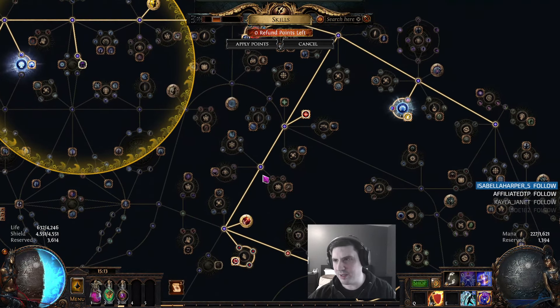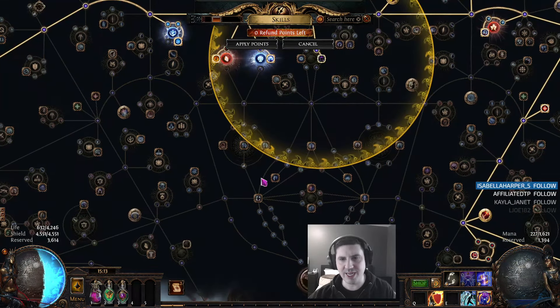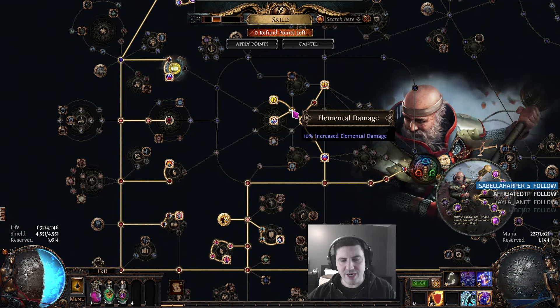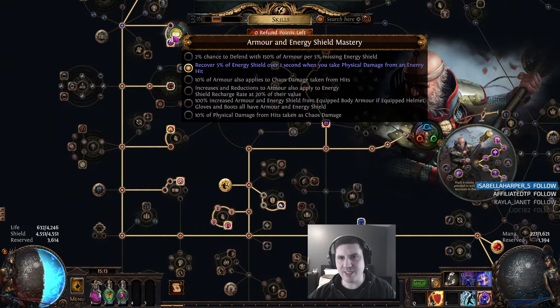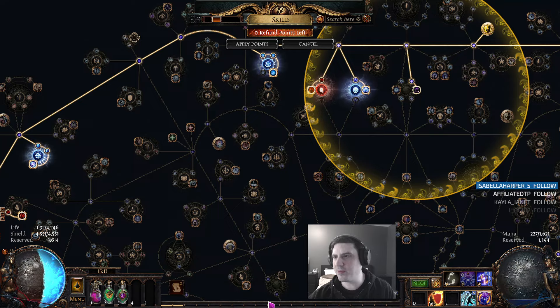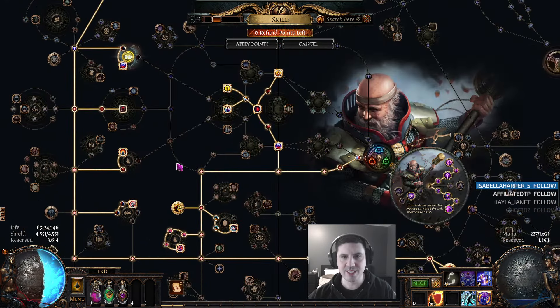I also am going to spec into these nodes in the end, and just sort of try to clean things up a little bit. That's the major things that changed because I took three points back and went for gem sockets because I didn't have this one, and I took the extra strength here.